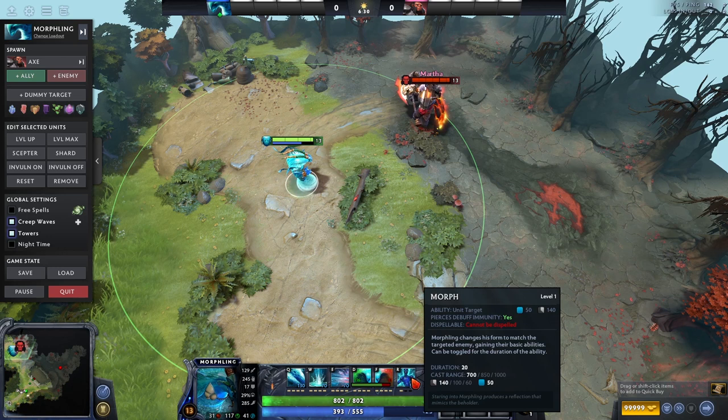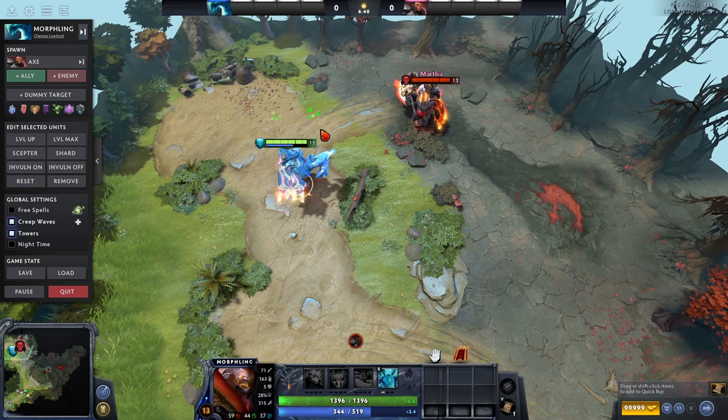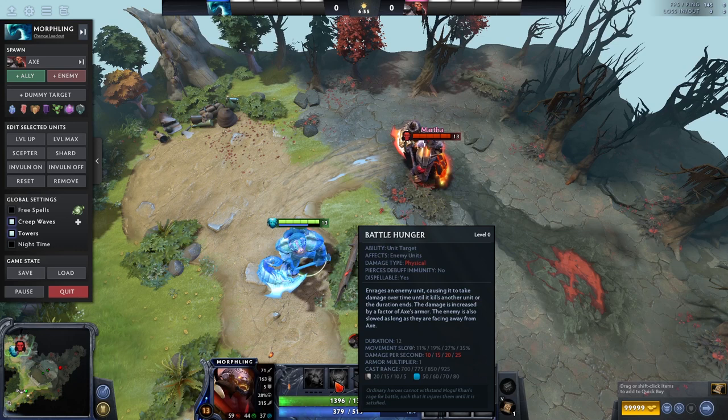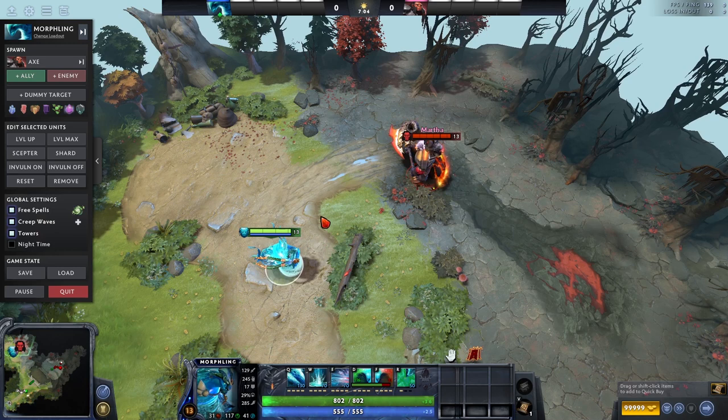Let me show you a trick with Attribute Shift. Let's say I have around 800 HP and I get attacked down to low health. What I do is I shift all the way down — I get to about one or two HP. But then I can shift right back up to around 1200 HP, and now I'm at half HP where before I was at 200 HP. So I can get half HP from shifting all the way down.